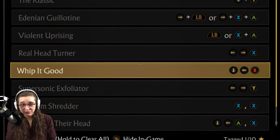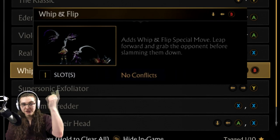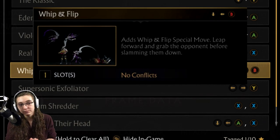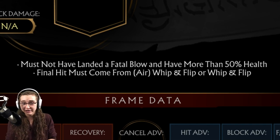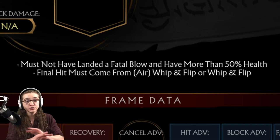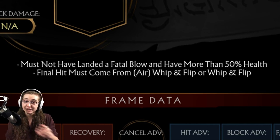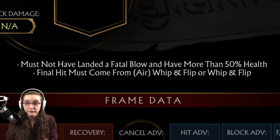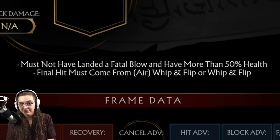Next up is the Whip It Good brutality, and this one will require that you have the Whip and Flip ability in your arsenal. The requirements ask that you do not land a fatal blow at any point during the match. The fatal blow is the ability you can use when you're below 30% HP, usually activated by pushing both back triggers at the same time - do not use it. You also want to make sure that you have more than 50% of your health remaining. The final hit itself has to come from either an aerial Whip and Flip, or just a regular ground Whip and Flip. Let's get into the demonstration.